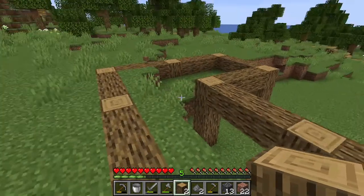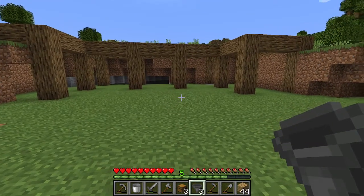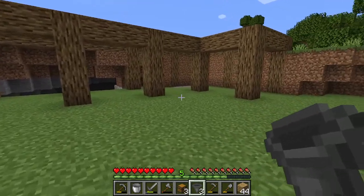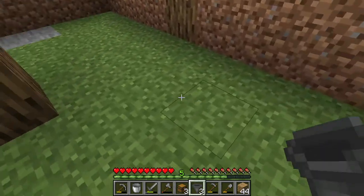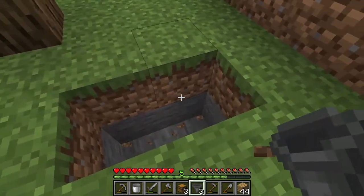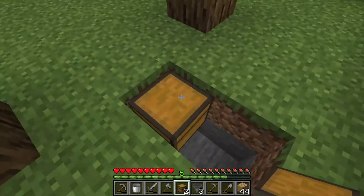So this is definitely more aesthetics than it is structural to the farm. But as you can see here, this is what it's going to look like if you're doing something like how I'm doing it — everything's cubed off, nice and open. Now when you're ready to do the farm, you're going to dig down one and out one, take a chest and place the chest in the ground like so.